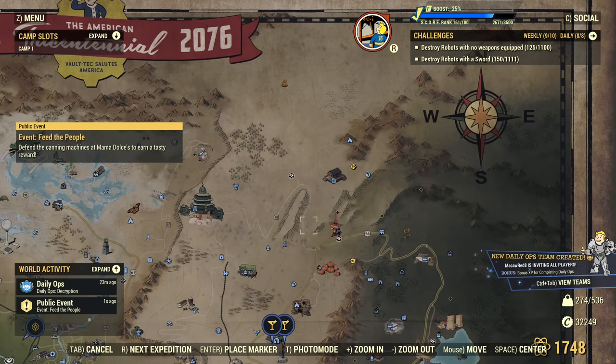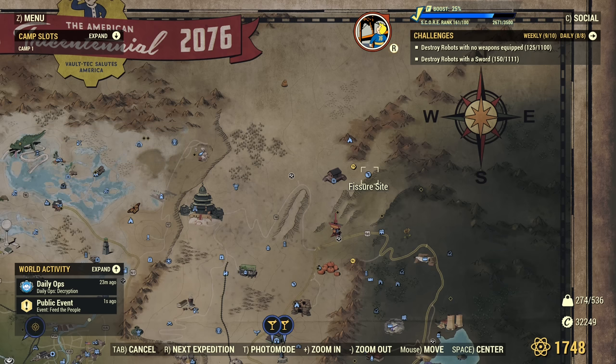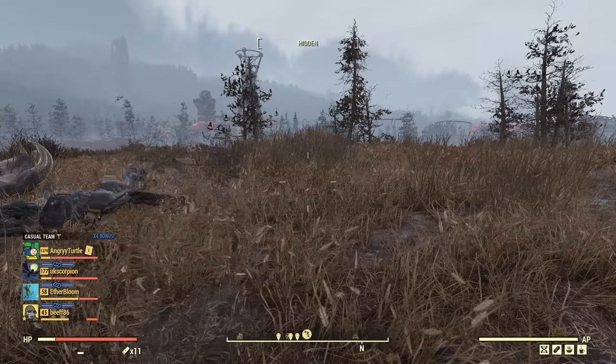You'll probably be doing this for months, jumping from fissure to fissure and shooting down Scorch Beasts. But the good news is the Scorch Beast respawns at every fissure site every 10 minutes. So if I kill one at 1:05 PM, at 1:15 PM there will be a new Scorch Beast to shoot again. It is a grind, but it's possible.